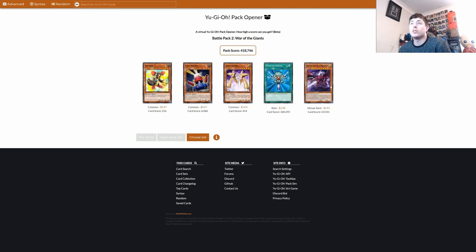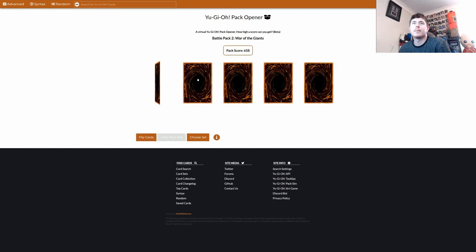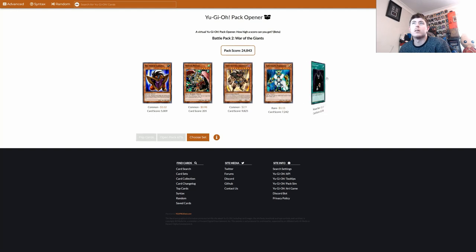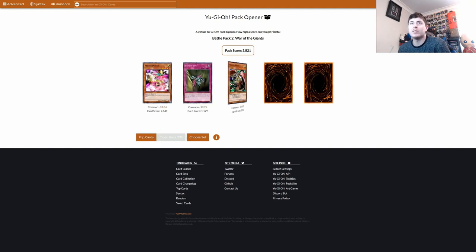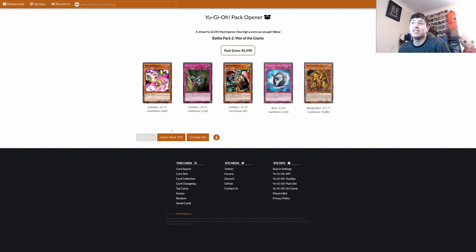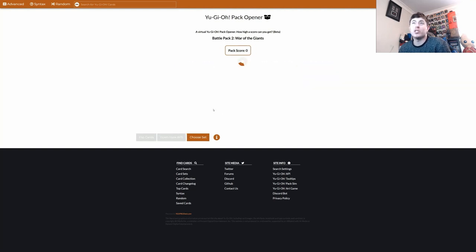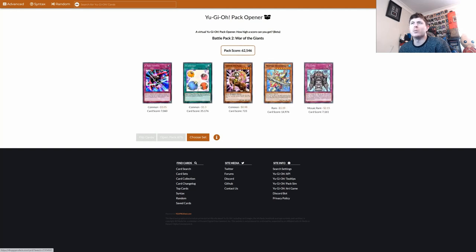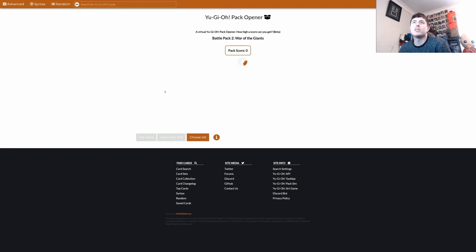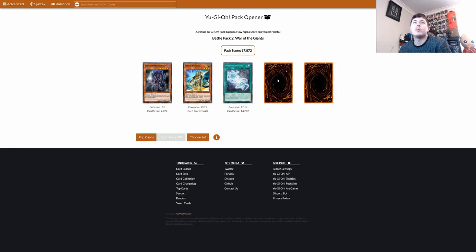Another Reborn — oh, we got a Slifer! Parshath, Big Shield Gardna, Card Trader — I guess maybe that ends up in the deck. Another Ra! Okay, let's play all three Egyptian Gods in this deck. Scapegoats, nice. Megaloo, curious. Double Athnir — no, that's Interplanetary Purplythorn Dragon.